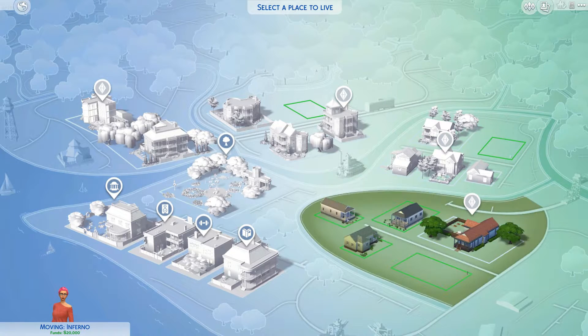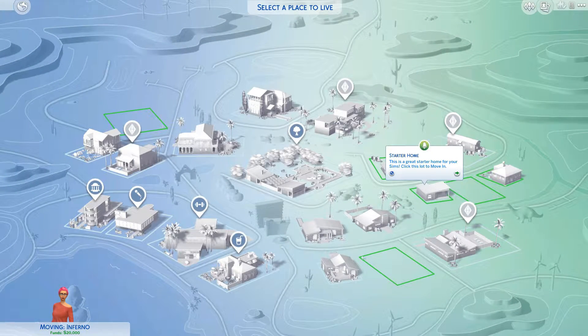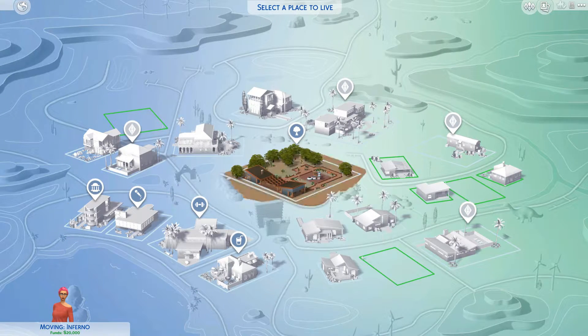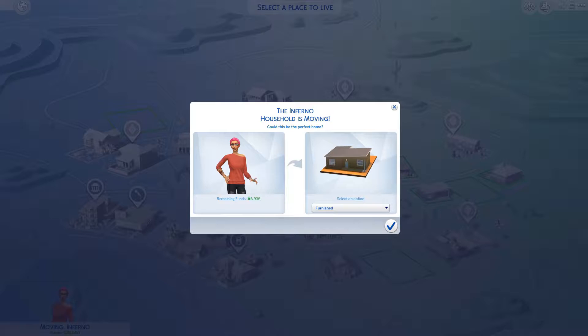This one is one bed, one bath as well, and it is near a trailer park. This house does look nice. I'm thinking I'm just going to live in the desert and take the suggested lot. How much is it? That one's nicer - one bed, one bath - but it's like all my money. We can do furnished. So this will be our starting house. Let's do it!